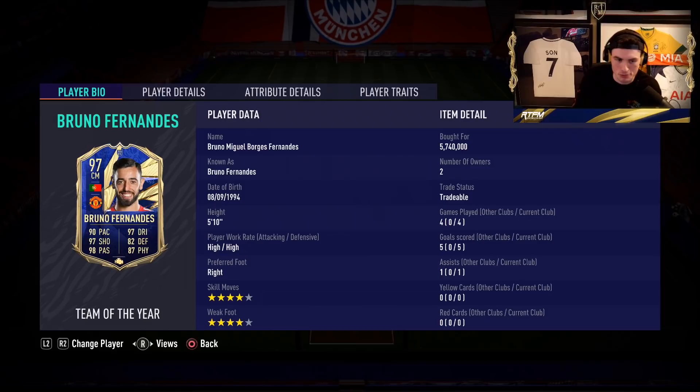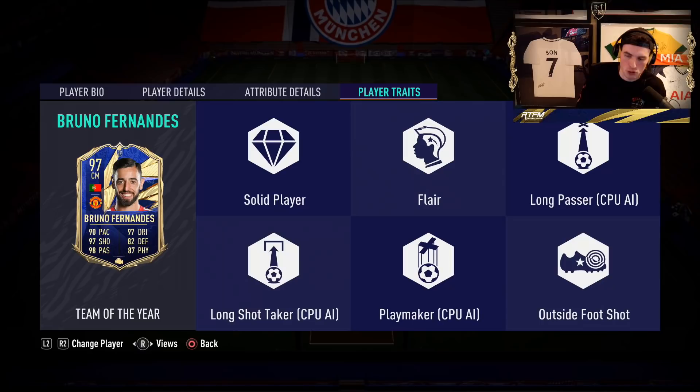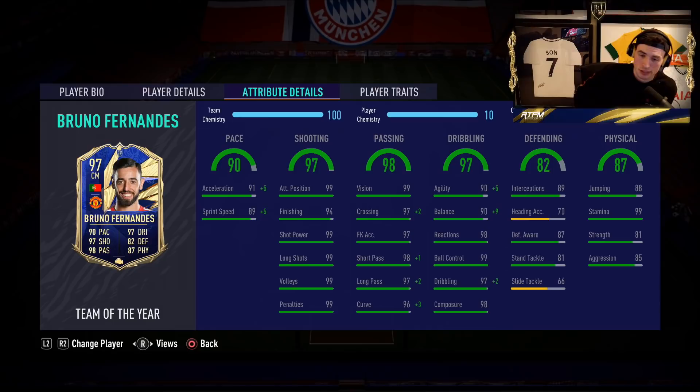If this guy's the best center mid in FIFA 21 Ultimate Team Team of the Year — obviously four-star four-star, high/high. Look at those stats: 90 pace, 97 dribbling, 97 shooting, 98 passing, 82 defending, and 87 physical. When we look at the traits, he's got solid player, flare, long passer, penalty kicker, long shot taker, playmaker, penalty drawer, and outside the foot shot traits — eight traits on his card.